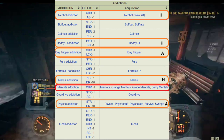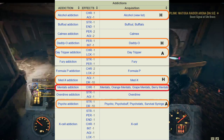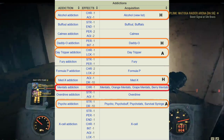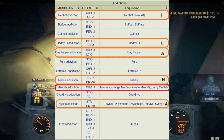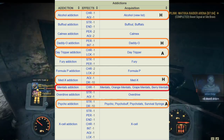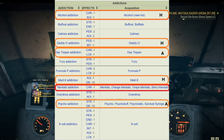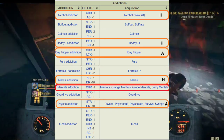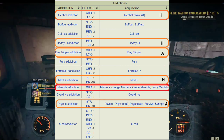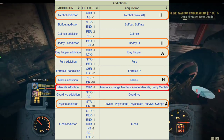You can buy them from various vendors, which I will show you in the later part of the video. Then from top to bottom, I would recommend alcohol addiction. Again, it's very easy to get, and it only takes three to six to get you hooked. Alcohol is one of the most easy resources you can find across Appalachia. You can buy them from all the vendors. It gives minus one charisma and minus one agility. Charisma we don't really mind, but agility we do.